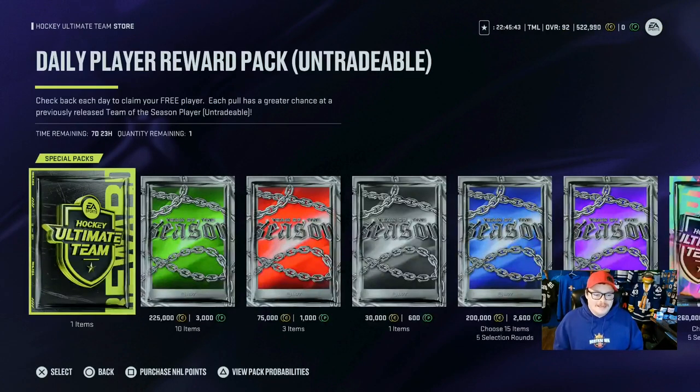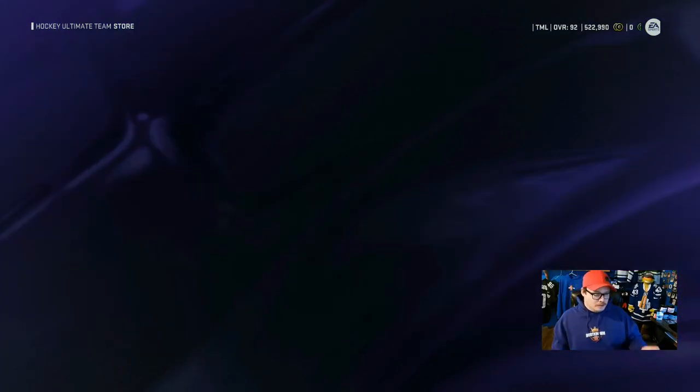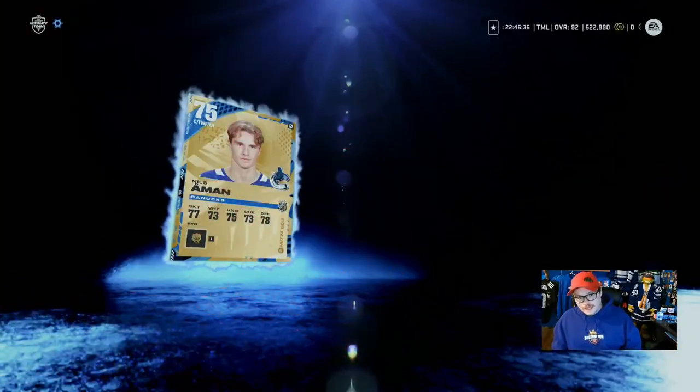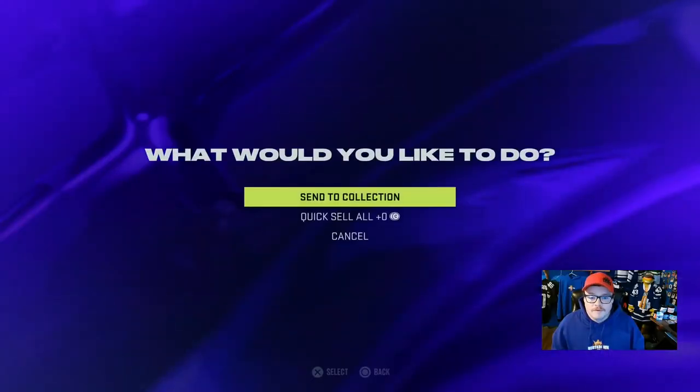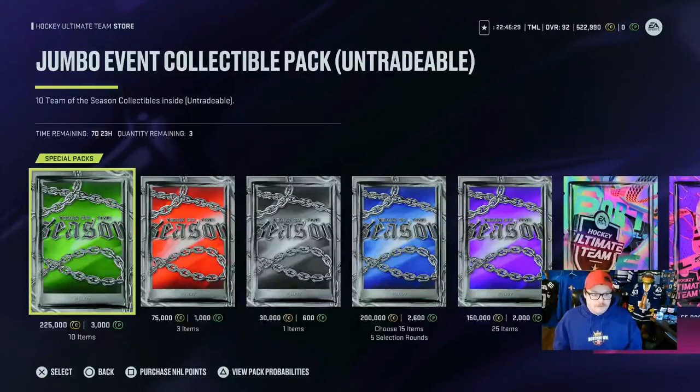There is a free daily pack in the store — a Greater Chance pack. It gives us a gold 75 overall, but he's an NHL player so useful for Team Builders. Who doesn't like a free pack?